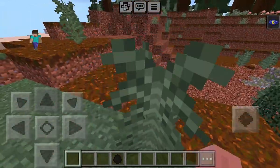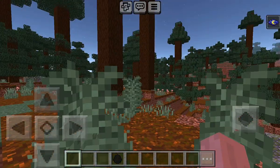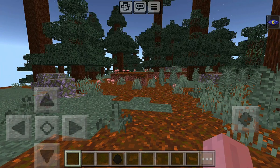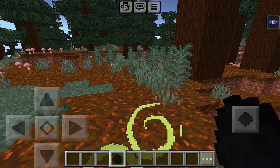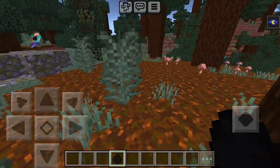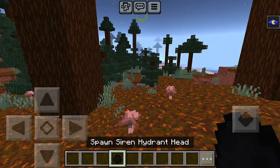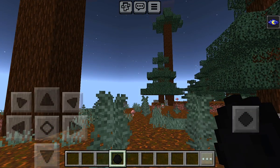You can either wait for Siren Head to spawn naturally, or you can summon him. We are not going to wait naturally, which is why I already have a Siren Head egg in my inventory. This addon comes with several different Siren Heads, like the Siren Head hydrant head variant.